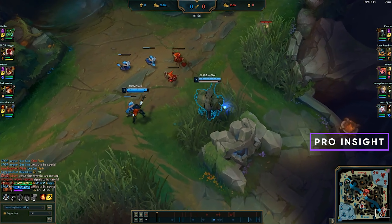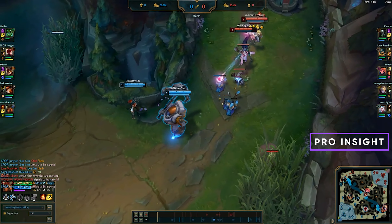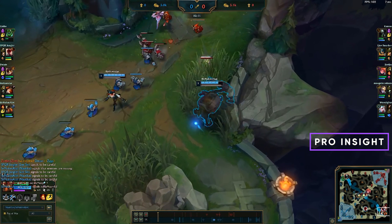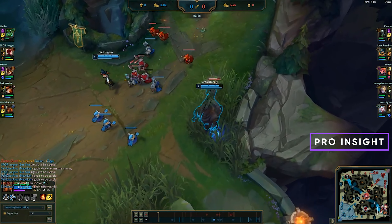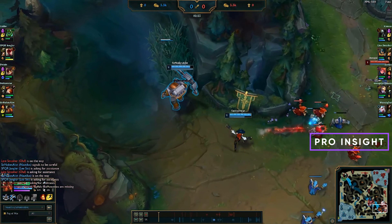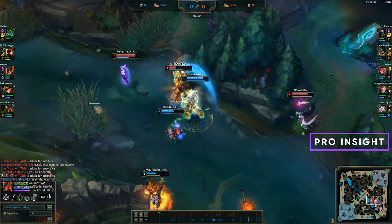Nautilus is really strong against squishy supports if you can get a push. If you get the push, you can hide in the bushes and land a hook — they either have to ward the bush or play back. Nautilus is also really good at tower diving because of his W, his tankiness, and his CC. Here we see Olaf stepping into the river with no Flash, so a Flash hook gets a free kill for the team.